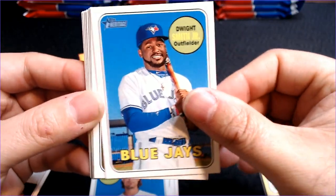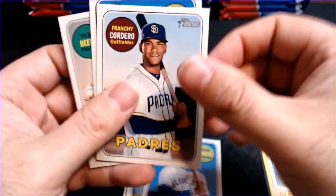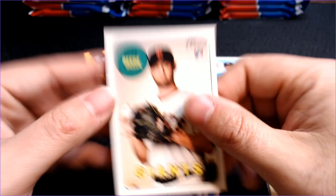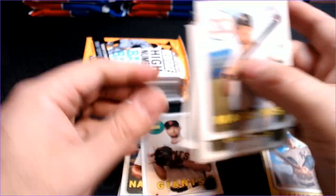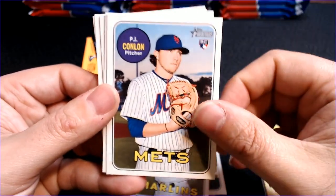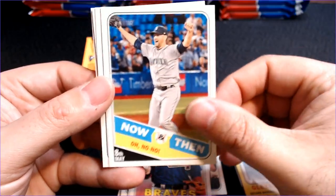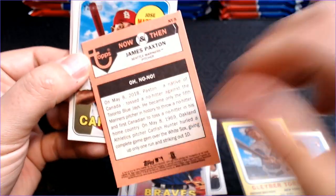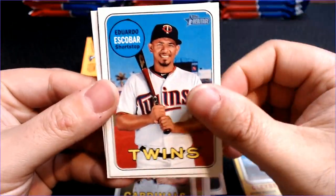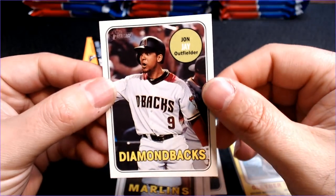Dwight Smith Jr., Braxton Lee. I didn't even finish the rest of that pack — Franchi Cordero, Matt Adams, and Tyler Bede rookie. I was so excited with that yellow card, I just moved right on. Okay, we have Braxton Lee, P.J. Conlon, Ryan Flaherty, James Paxton throws a no-no insert, Jose Martinez, Eduardo Escobar, Yarlene Garcia, and John Jay for the Diamondbacks.